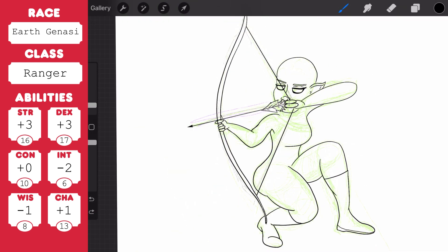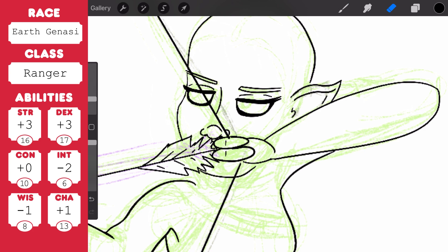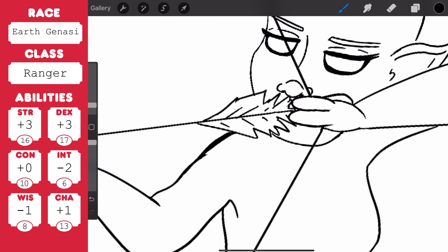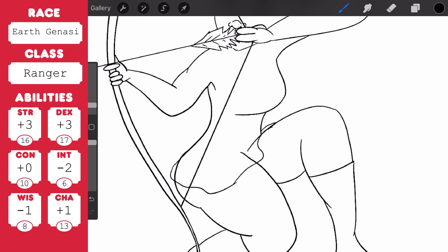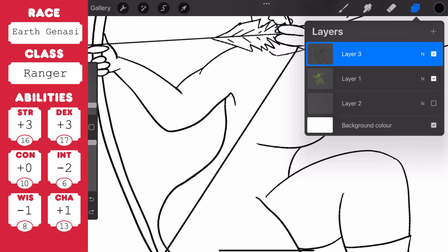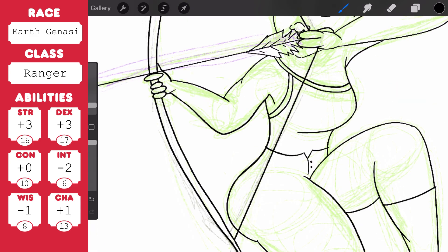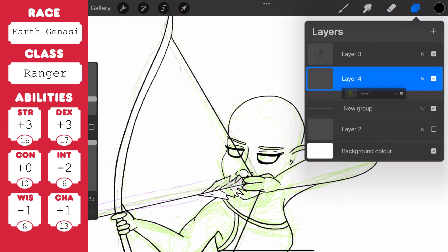By type of enemy, that sort of means like aberrations, beasts, celestials, dragons, giants, plants — whatever. You have to pick a category and that's your favored enemy, so you have a special area of knowledge when it comes to those. You also have something called natural explorer — you are particularly familiar with one type of natural environment and are adept at traveling and surviving in such regions. Types of terrain classifications in D&D are arctic, coast, desert, forest, grassland, mountain, swamp, or the Underdark, and there are different creatures you can find in each of those. There's also urban, which wasn't on this list but that's another classification.